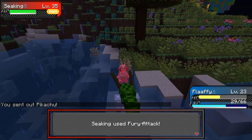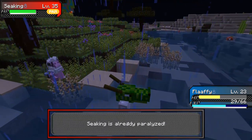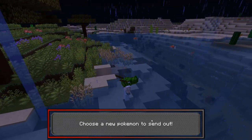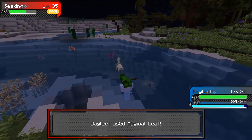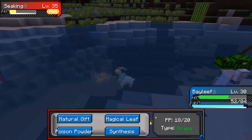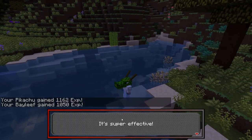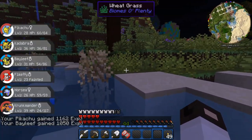Let's send Flaffy out. It's paralyzed — why did I use Thunder Wave? That's stupid. We'll send out Bayleaf — Magical Leaf. Nice. Magical Leaf, come on — one more. Nice. Levels 28 and 31. That's what I needed.